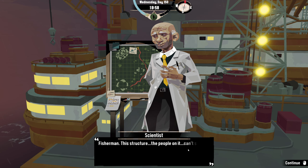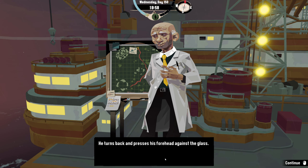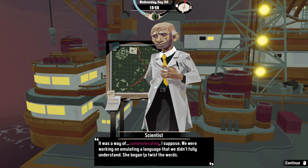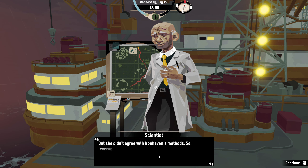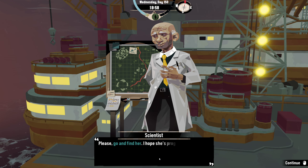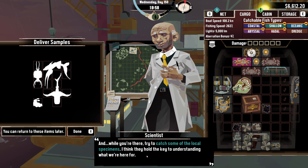The scientist steps away from the nearby window, knuckles still white from gripping the frame moments before. 'Fisherman, this structure — the people on it — can't stand up to this. I had a student; she was developing some technology. It was a way of communicating — we were working on emulating a language that we didn't fully understand. She began to twist the words, but she didn't agree with Erinavon's methods, so leveraging my role on the board of the research society, I pulled some strings and had her posted far away to Stella Basin.'